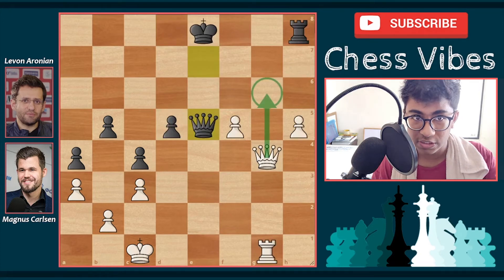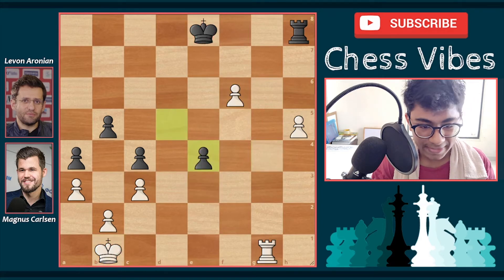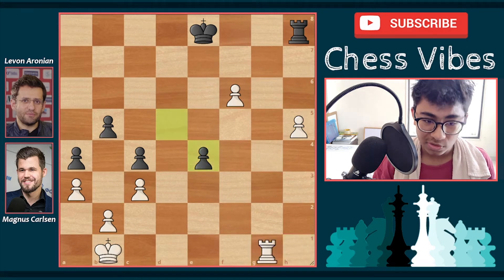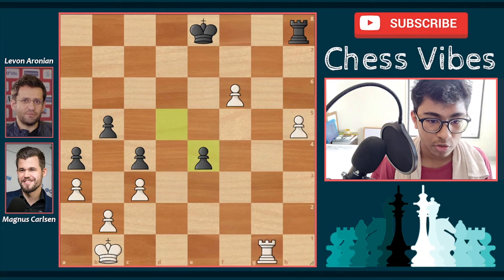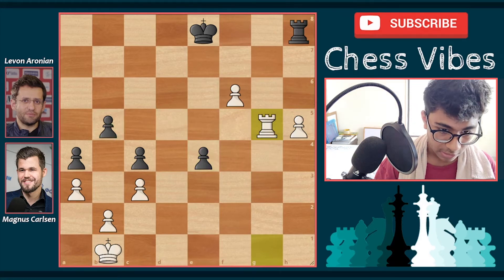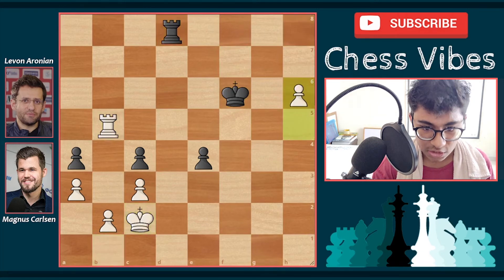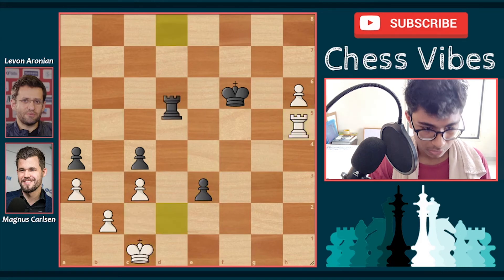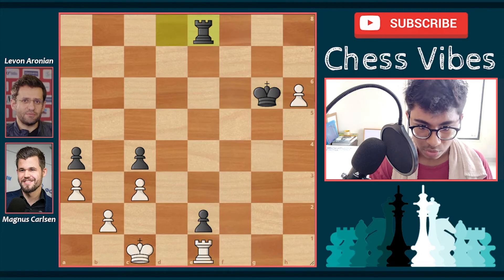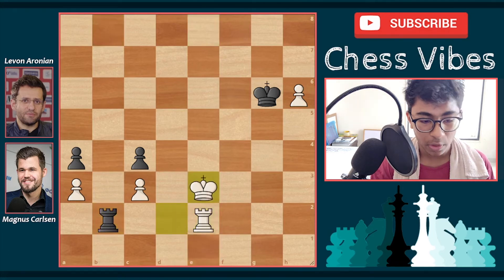After queen g6 check, king e7, f6 check, king to d6 — instead of capturing the rook white plays f7, and after the queen trade, rook f8, h6, king e7, h7, rook h8 — after rook g8 it's completely winning. Black can't stop white's pawns. But Magnus played f6, a terrible blunder — now comes queen e3 check, king b1, queen e4 check, queen takes e4, d takes e4, and Magnus played rook h1 as his last hope.